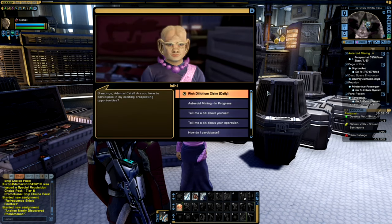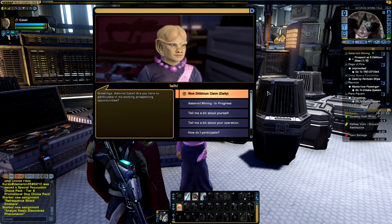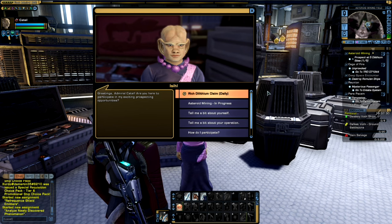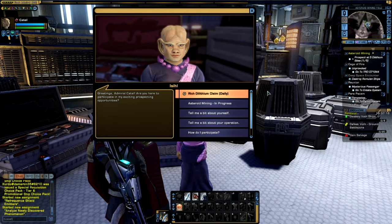Talking to the mine manager allows you to claim a Dilithium mining mission, which gives you access to the Dilithium claims on the asteroid's surface. There are actually two Dilithium mining claims possible: the rich Dilithium claim and the regular asteroid mining. The rich Dilithium claim, if you do well in the minigame, will grant you 5,000 to 10,000 Dilithium per claim, but is only accessible through a specialized rich Dilithium claim voucher, which can only be found in lockboxes.